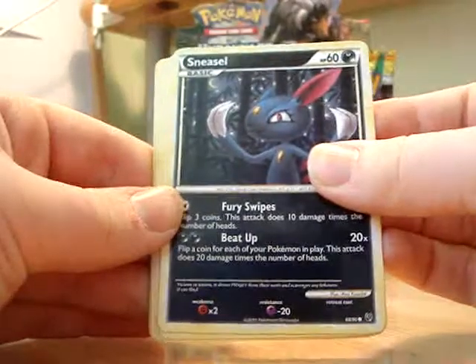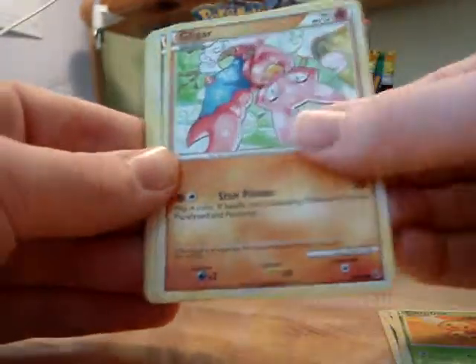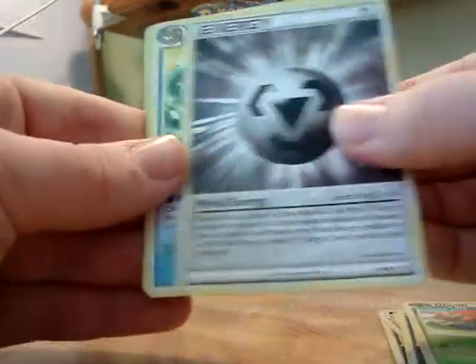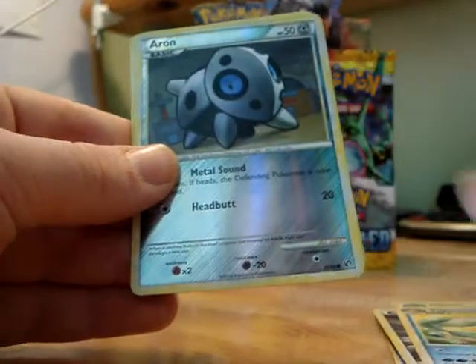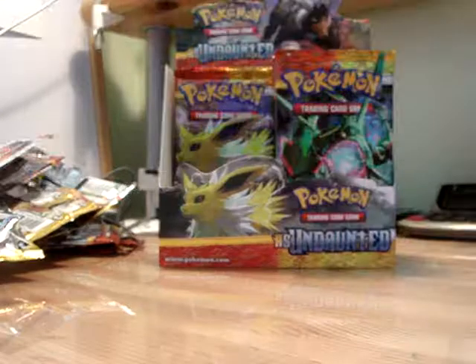So we have a Sneasel, Togepi, Combee, Gligar, Stunky, Gloom, Metal Energy, Vaporeon, Reverse Holo Arran, and a Holo Bellossom. Good, that's a good pull.